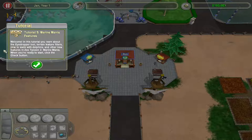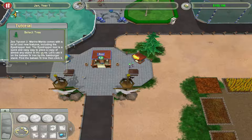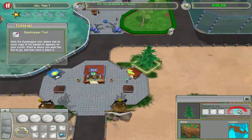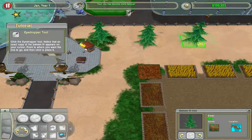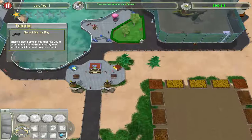The eyedropper tool and terrain feature filters are among Marine Mania's cool new features. The eyedropper tool is a quick and easy way to place a copy of almost any object in the game. I didn't know that was new with Marine Mania — that's pretty cool. In a campaign or scenario, it doesn't work on objects for which you haven't acquired enough Zoo fame, and it also doesn't work on items requiring research. That makes sense.